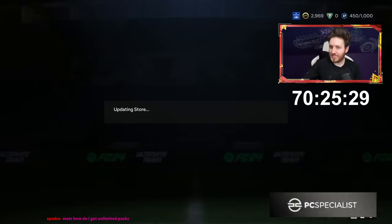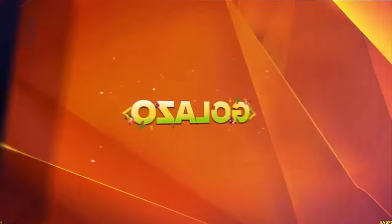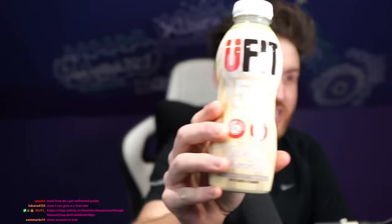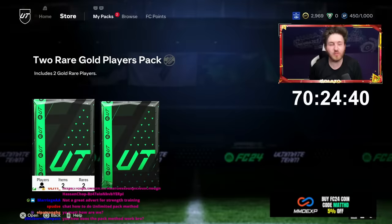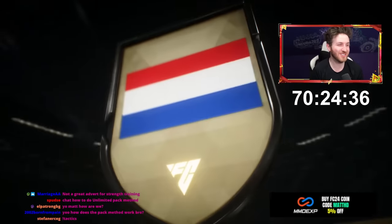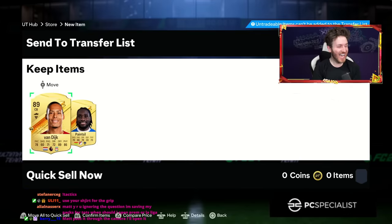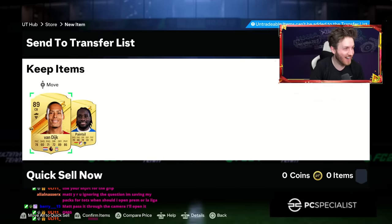Let's have a morning protein shake — not a sponsor, I'm just saying it. White chocolate, 50 grams of protein — madness. Actually, maybe don't get that protein shake; you can't even open them. That's showing there for the strength training. Oh yes guys — 89 Virgil Van Dyke! Open your packs!